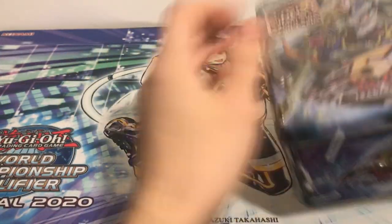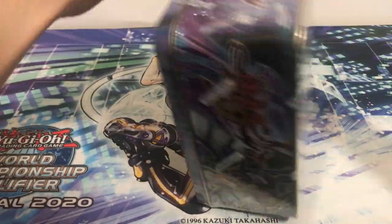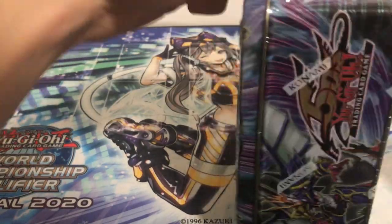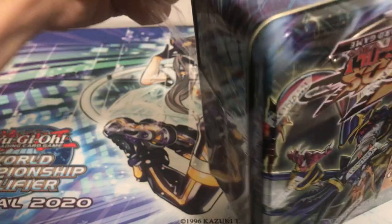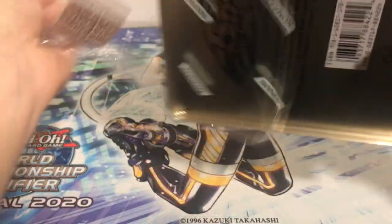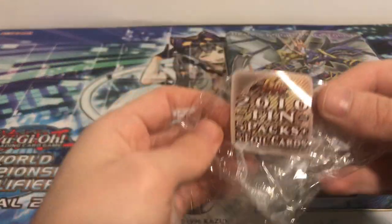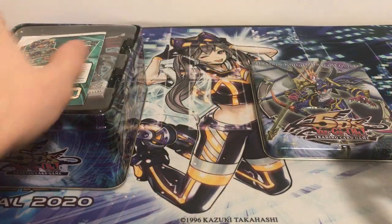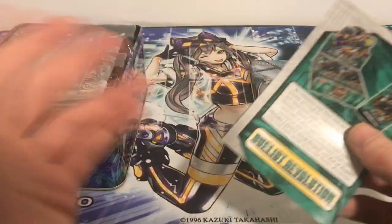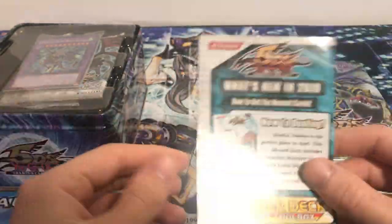Let's cut open the Konami shrink wrap off of this tin. Kind of want to be careful — I do like keeping some of these tins. They did a pretty good job on some of these, and they're becoming harder and harder to find every day. I think these are really underrated — not really undervalued, but just underrated. All these packs have a chance at ultimate rares and ghost rares and some really cool stuff.